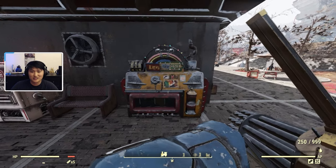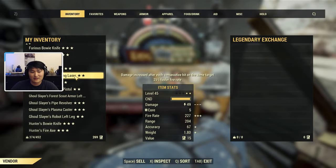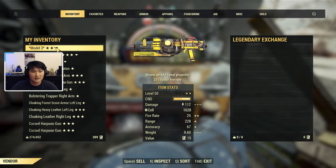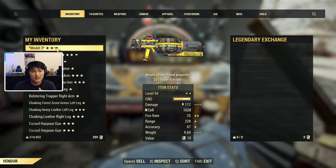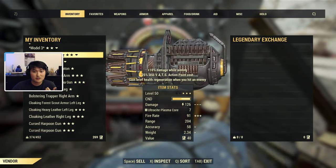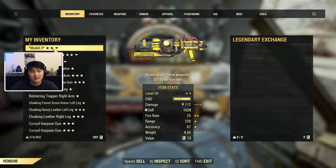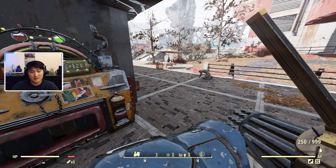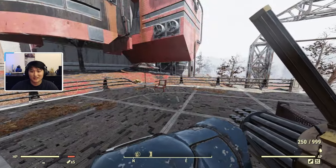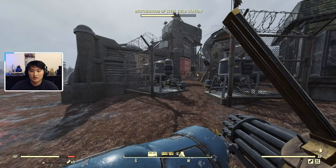Atomic shop skins for weapons actually help with your legendary scripting. I have several legendary weapons with an atomic shop skin on them, and you can see they don't appear in the legendary scripting menu. Your favorited and renamed items will still be at the top when sorted. The unskinned ones are the only ones that appear for scripting, so if you're spam scripting you might accidentally scrap a weapon you like. Having an atomic shop skin plus renaming will hopefully prevent that.